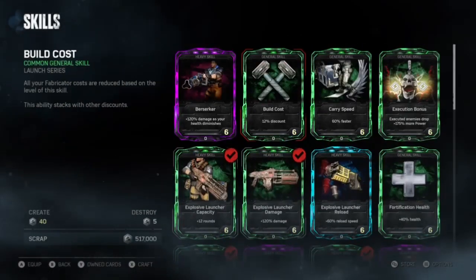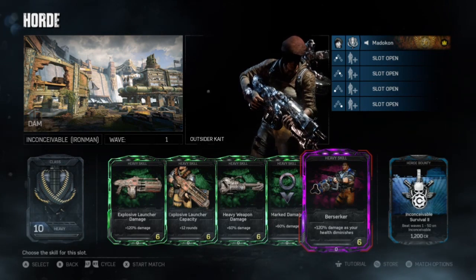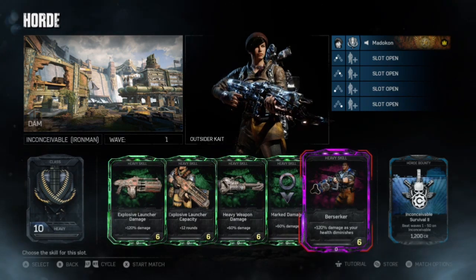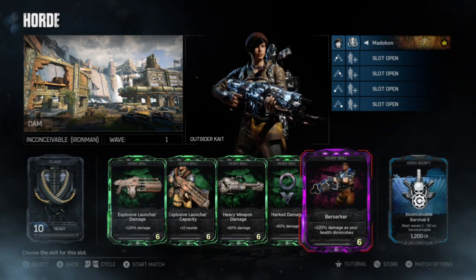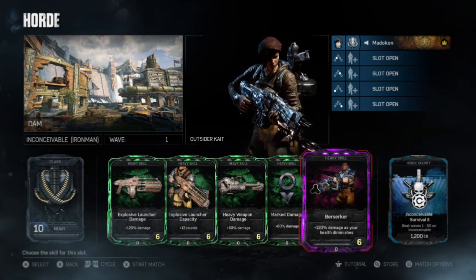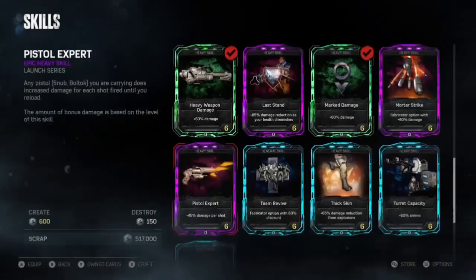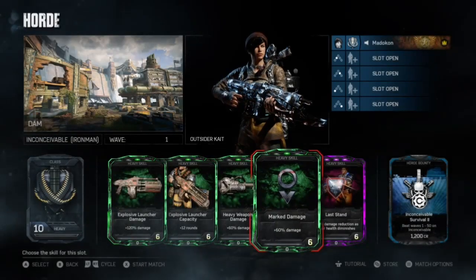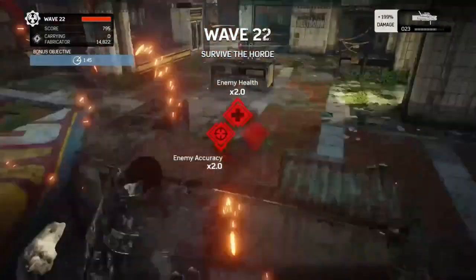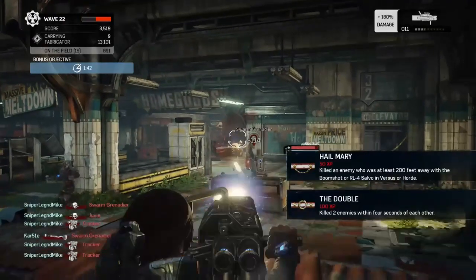Some buddies prefer Berserker instead of Last Stand. Berserker increases your damage output as you're getting shot at or taking damage. There's a trick to Berserker for the first 30 waves: you can injure yourself by shooting a Salvo twice right before the wave begins, stacking damage up to 300% max. I'll have a video right after this class tutorial showing exactly what I mean by damaging yourself before the wave begins. It's a little more sweaty to do it that way, but it works very well. I personally like Last Stand because you can take more damage — but make it yours, put your own spin on it.